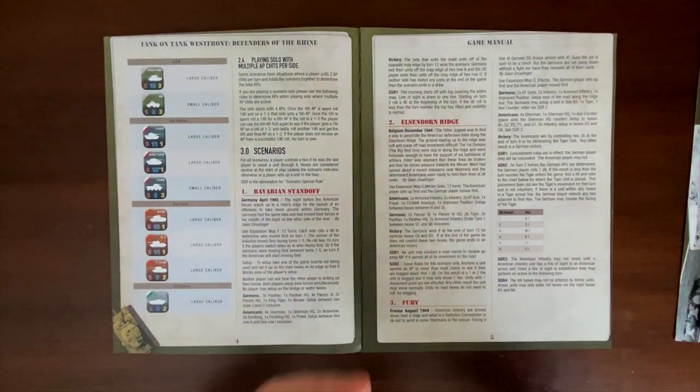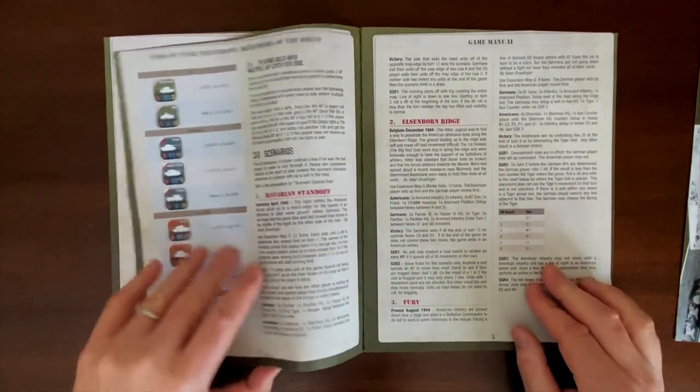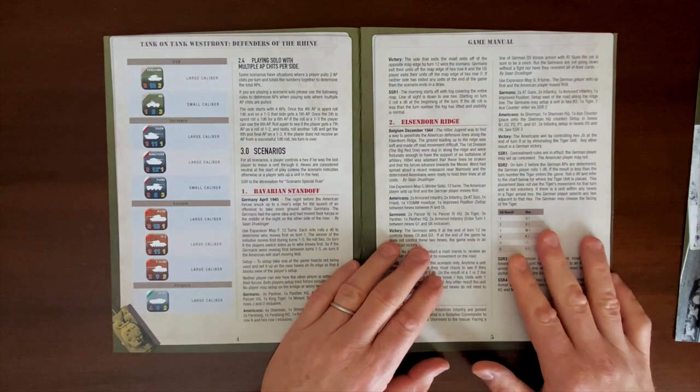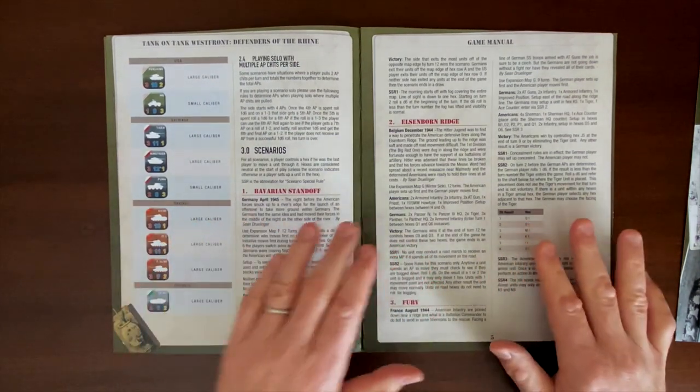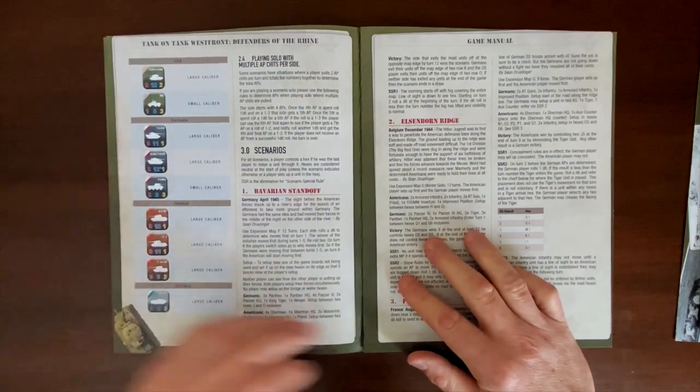Heavy caliber weapons get advantages in combat, while lighter units get disadvantages. So now there's going to be a difference between a Sherman firing versus a Tiger firing, which is a really nice addition to gameplay. I'll probably be using that rule right from the start. On the left-hand side here we can see a list of which units are large caliber and which ones are small caliber.